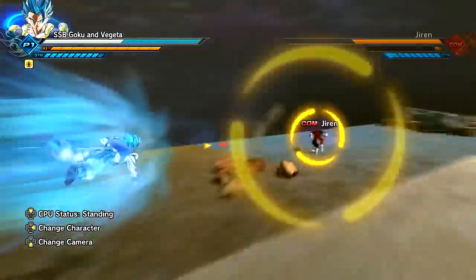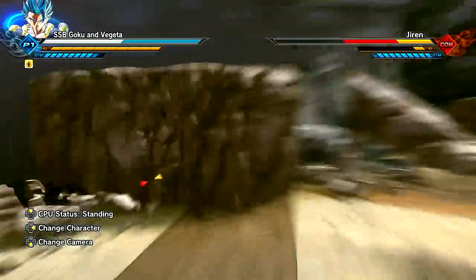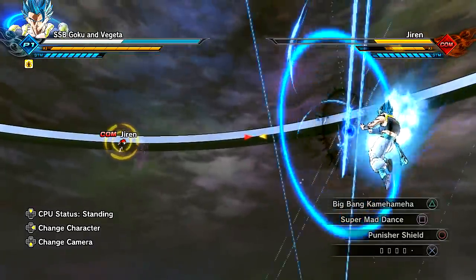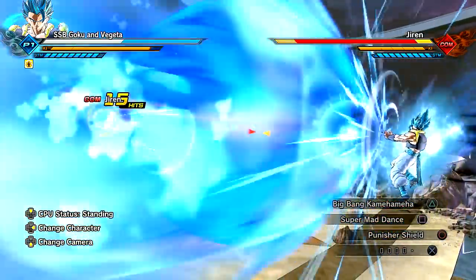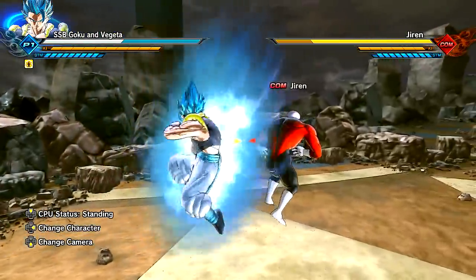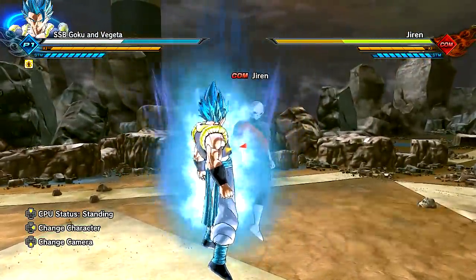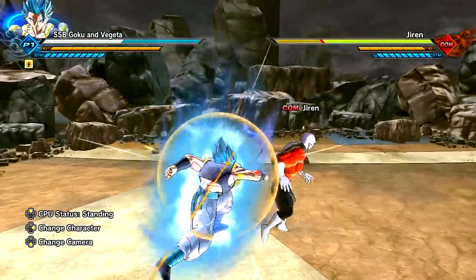Absolutely magnificent duo, man. I love the duo bonds, they're so fun. It's cool to revisit it and customize it to be a little more like the Dokkan variation. But other than that, I want to actually do a duo of Kaioken Blue and Evolution Vegeta. So let's go into the actual versus mode — we're going to fight a full power Jiren and have fun with it.